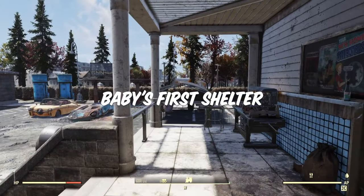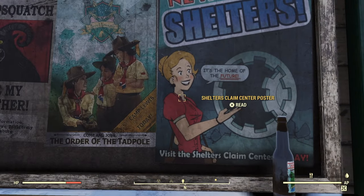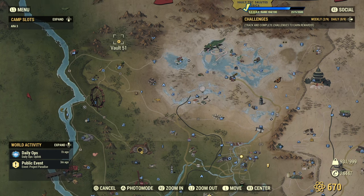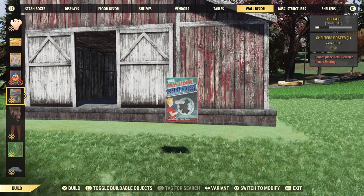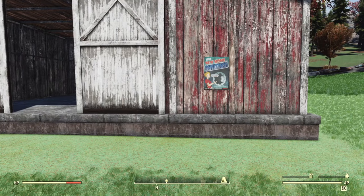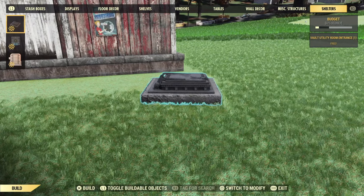If you haven't claimed your free first shelter yet, head over to any train station and look for this cute little poster. Clicking on it will pop up a dialogue box and start a quest for you, which will take you up next to Vault 51. It's a quick, easy little quest, and that's all I'm going to say about it. Alternately, you can claim the shelters poster for free from the Atomic Shop and place it down in your camp. Clicking on it in your camp will do the same thing and start you on the quest. Once you've done that, just head on over to the shelters tab in your build menu and place your utility room entrance down.